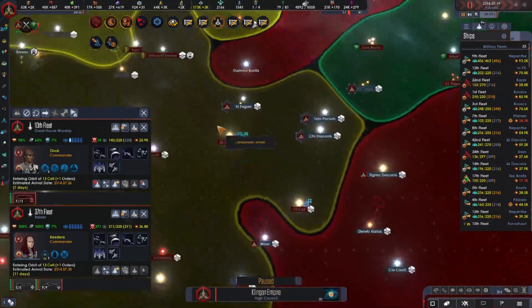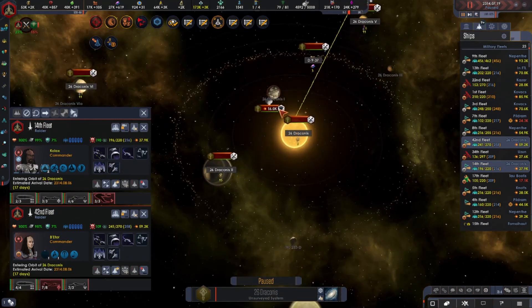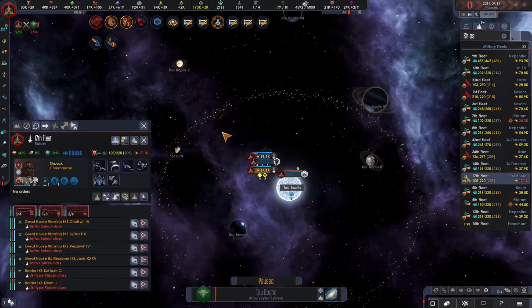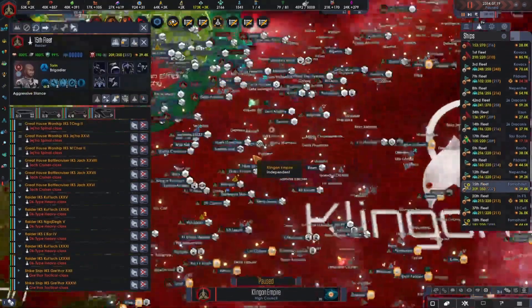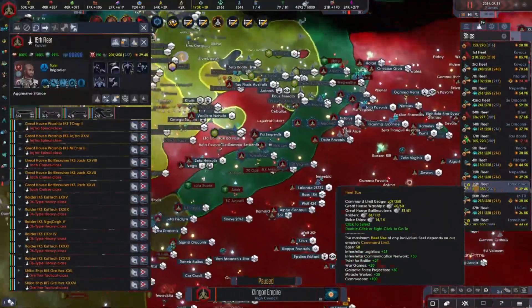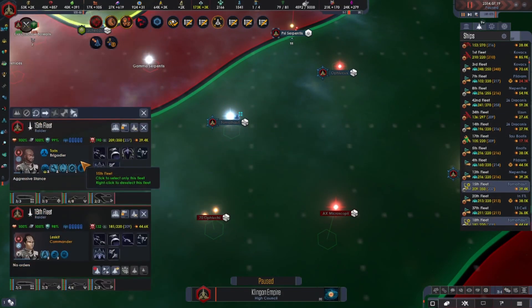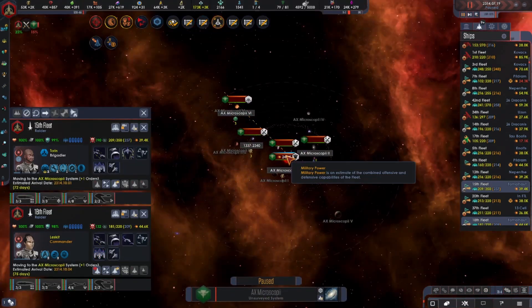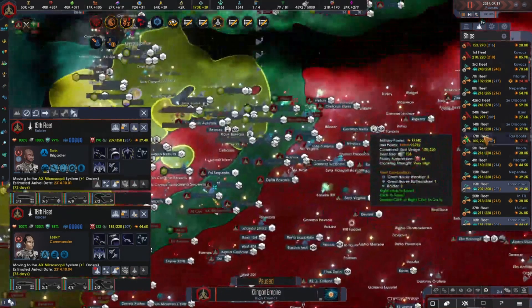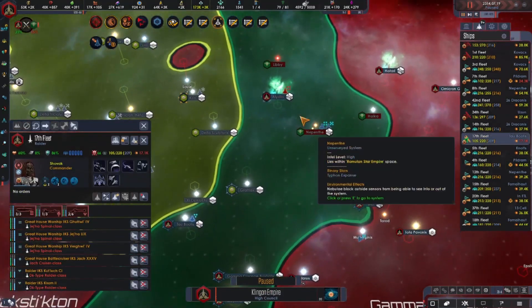You're moving there and attacking, you are moving there, and then let's have you attack that star base as well. These ones are repairing as you should be. We've got 15th fleet here. You have both finished repairing, so let us cloak you, and then I will move you here and attack that star base.